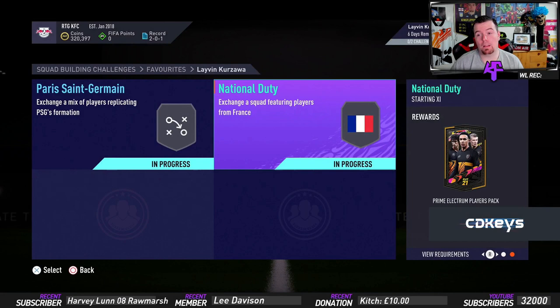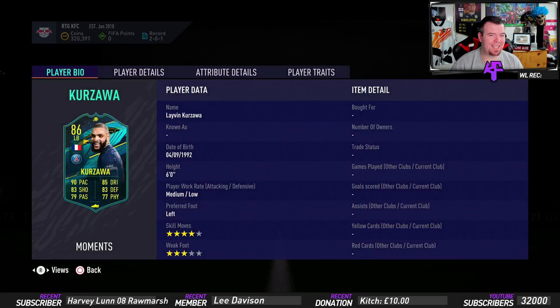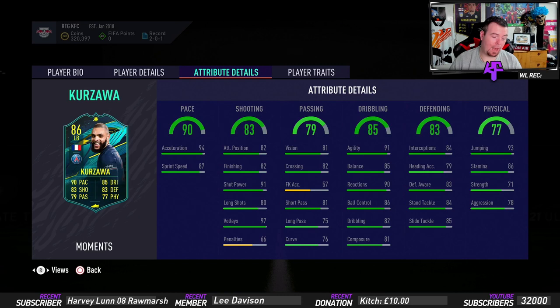I've got it done for 128.6k - 130k max in my opinion. 120k with bids and snipes is pretty easy if you can do it that way. It's a Prime Electrum Players Pack, which is a 25k pack. So to do this Cazella card - which I did say is not expensive - it's 155.8k in total but you get 50k worth of packs back.